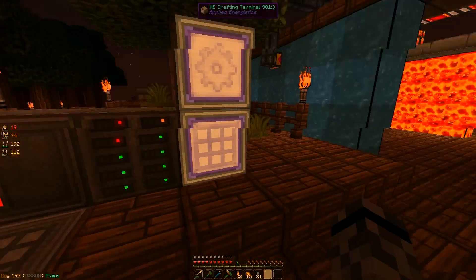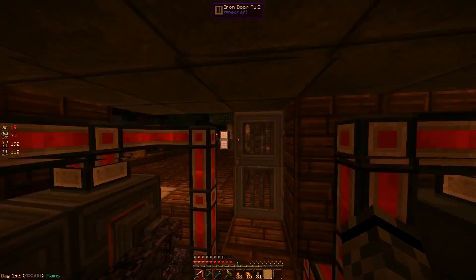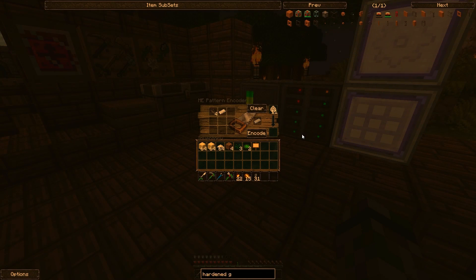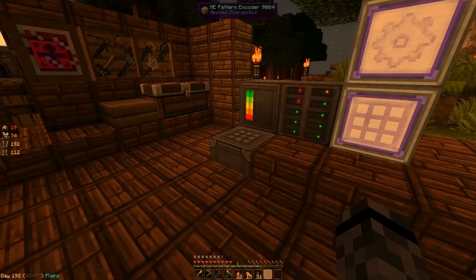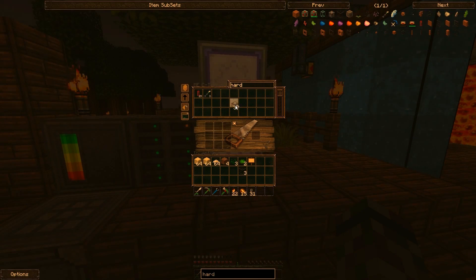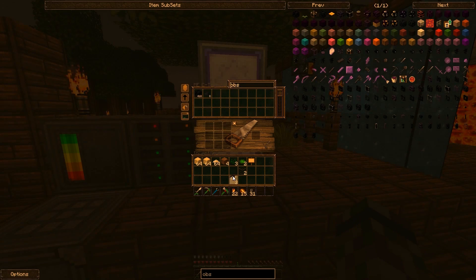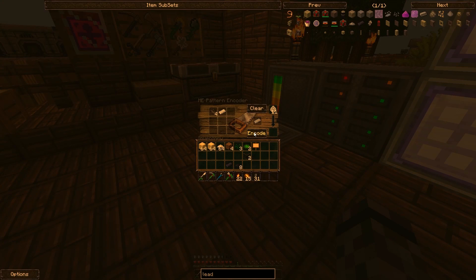Anything else I'd want this furnace to do? Hardened glass — that's another idea, yeah. Hardened glass — can't really shift-click this one either. This is eight pulverized obsidian and one piece of lead equals two glass. Alright. Obsidian, give me eight of them. Lead. So lead and obsidian gives me two glass. Perfect.